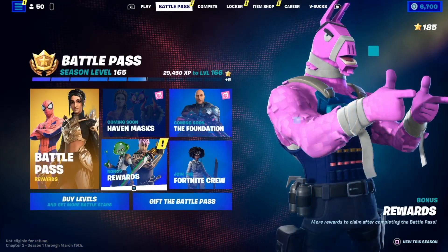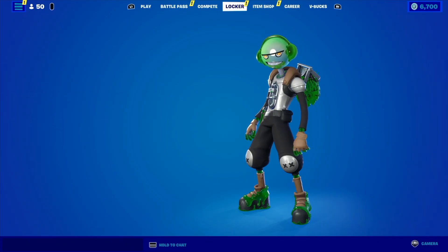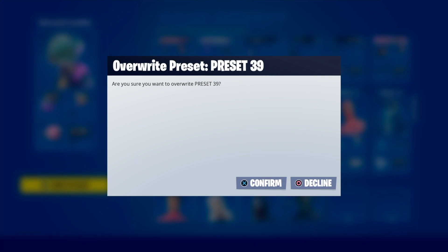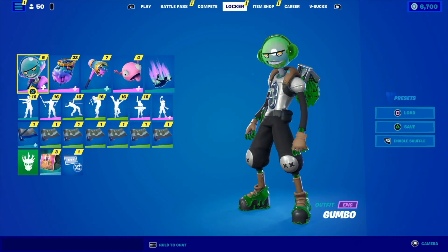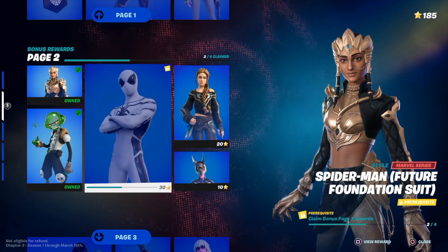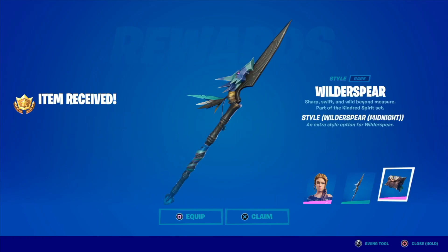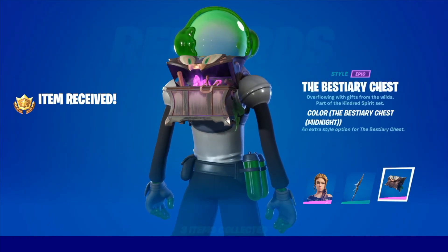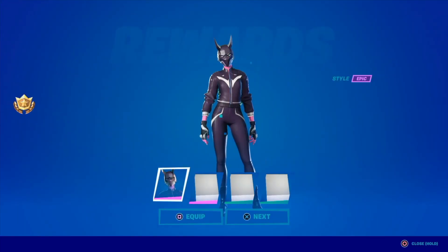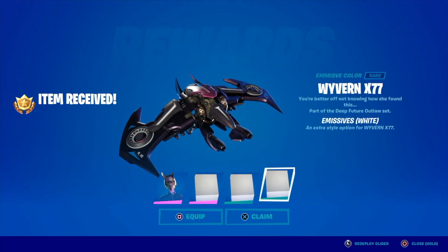Before I move on, I want to go back and save this in my locker. I'm gonna save this loadout over this preset, confirm, and there we go — that's just my personal choice. Let's go back to battle pass rewards and move on. We have to claim this. In this case I'm just gonna go next, next — looks awesome — next, and the last one right here I'm also gonna hold X to claim it. Gonna claim, claim, and claim the awesome glider.